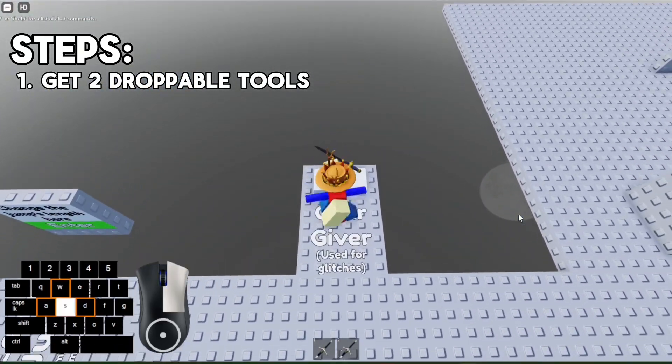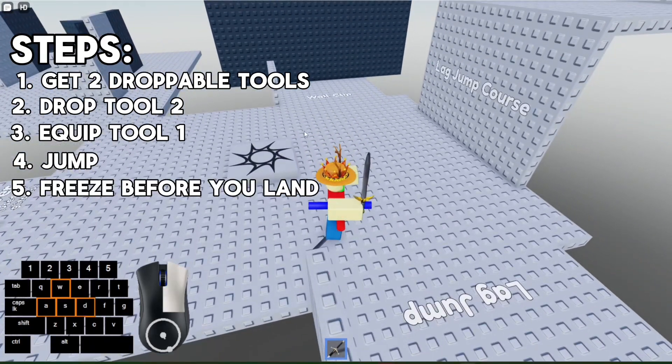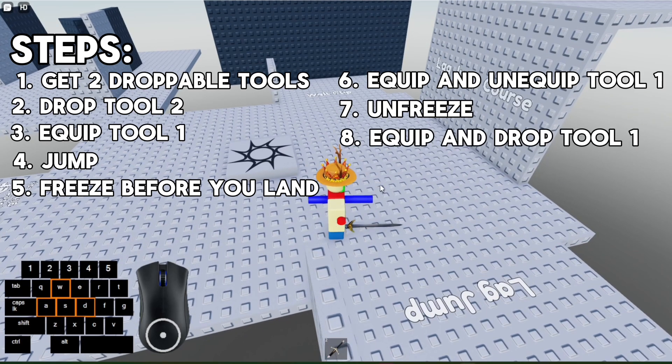get two droppable tools. Drop tool 2. Equip tool 1. Jump on the tool, then freeze before you touch the ground. Now equip and unequip tool 1. Unfreeze! Finally, equip and drop tool 1.